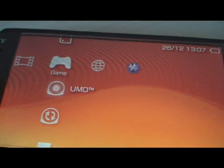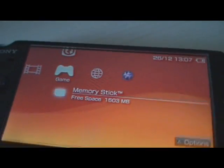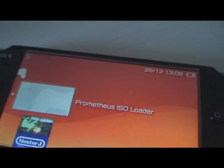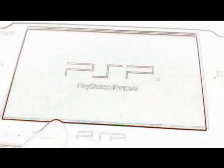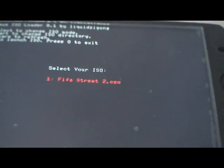To play ISO, you need to go to Memory Stick and go to Prometheus ISO Loader. It will just load and show you how many games there are.